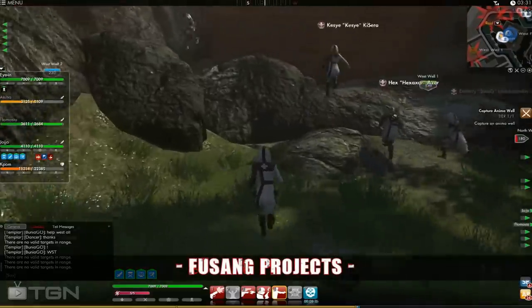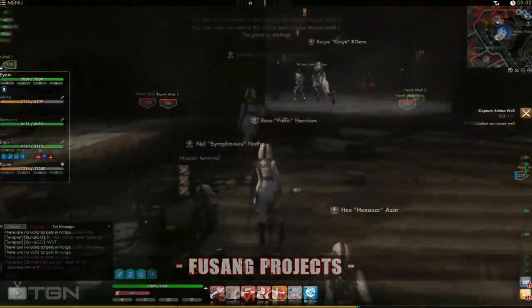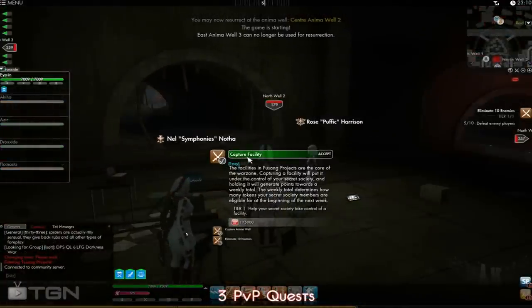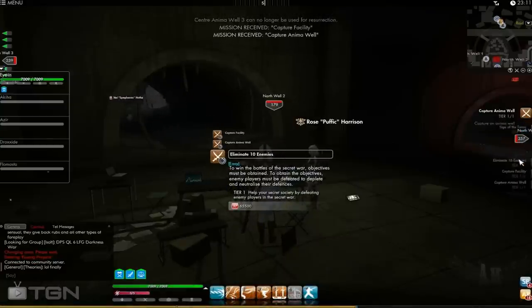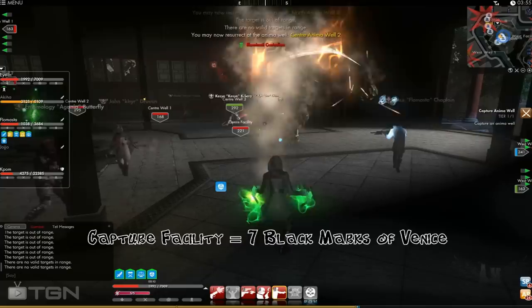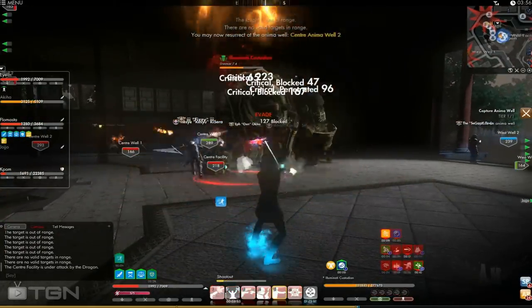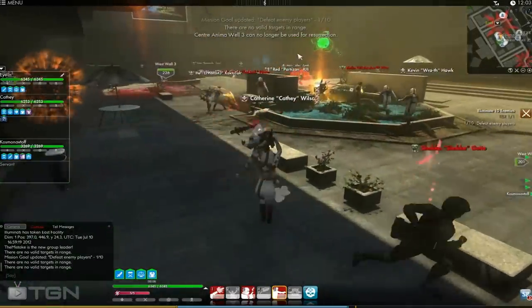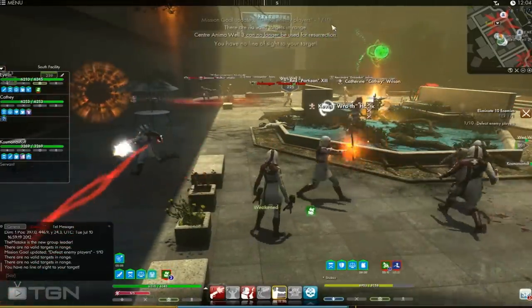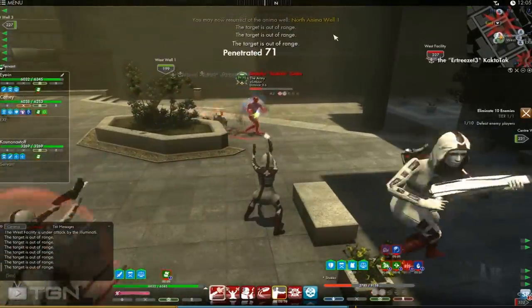Finally, we have the persistent warzone that's active 24x7, called Fusang Projects. In this warzone, you can pick up 3 PvP quests when you zone in: Capture Facility, Capture Animal Well (also known as Resurrection Points), and Eliminate 10 Enemies. They're all repeatable with cooldowns. Only the Capture Facility quest will give you 7 Marks of Venice. The other 2 quests only reward white Marks of Venice. Each society can have up to 150 players in the warzone at a time, meaning up to 450 players total. So if you like to zerg and run around taking over points, this is where you need to be.